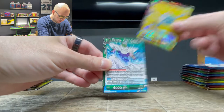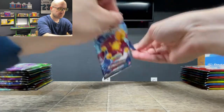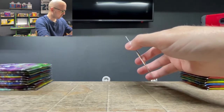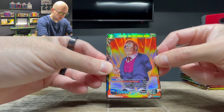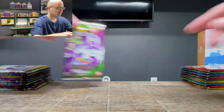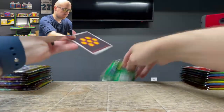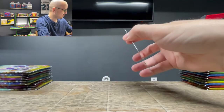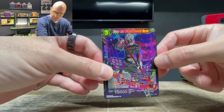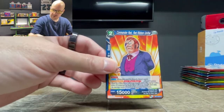Uncommon Giru Foil and then Piccolo First Fusion. Next pack: Commander Red Rare Foil and Super Sigma Combining Warrior. Then Demon God Shroom Imperial Warrior Rare Foil — that's a couple Rare Foils already, like three or four. Let's go! Then Commander Red Revenant Unifier.